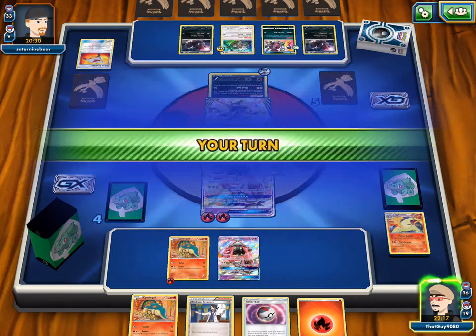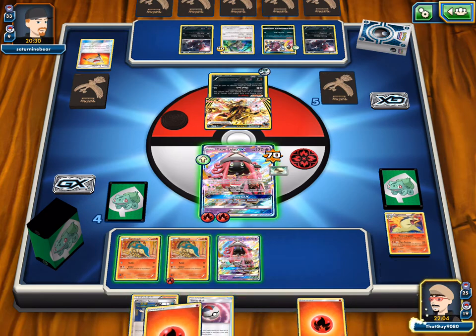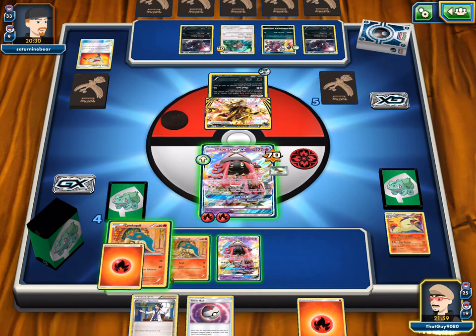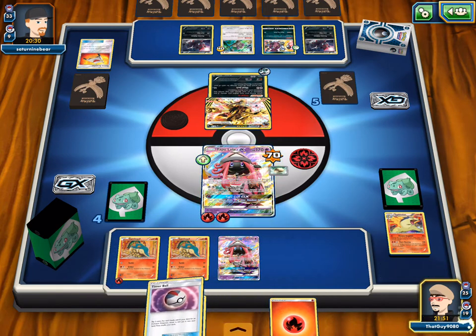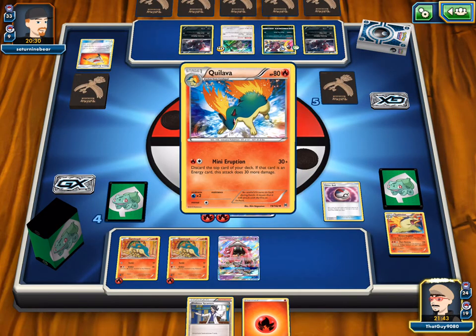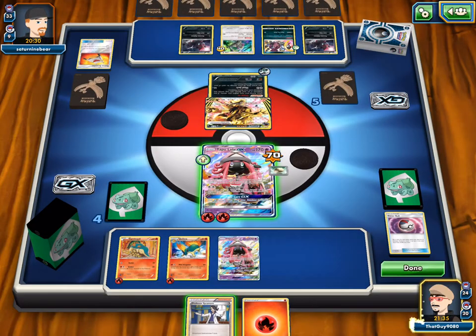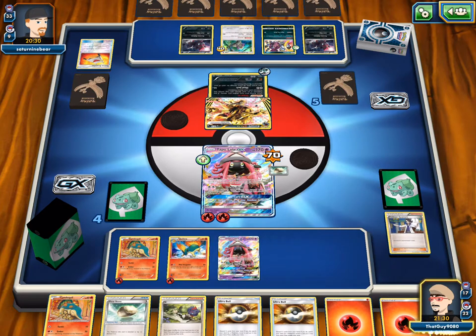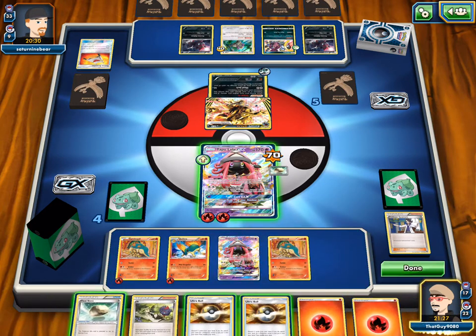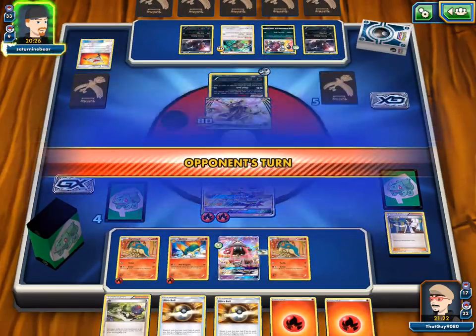There's the Zoroark GX — Hyper Rare, the card is just crazy good. We have two Ultra Balls, so Typhlosions are coming. We grab Typhlosion and another Quilava, going to zero cards in hand, but that's okay. Ten energy out of our 16 remaining cards — so we need to hit four energies on the next Massive Eruption. He's hitting 120 with Righteous Edge because he has six Pokémon in play at 20 times.